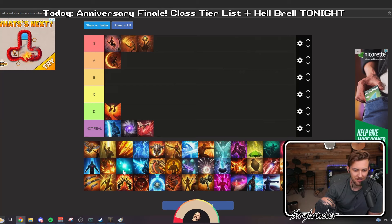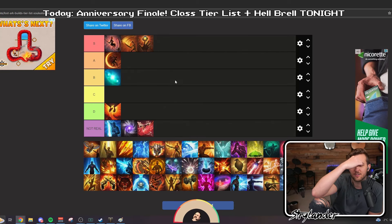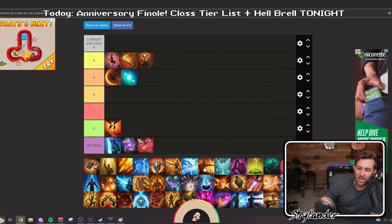I actually don't even know what some of these are still. Iso Wardancer — okay. I don't think I've seen an Iso Wardancer that has completely blown me away yet. I haven't played with a ton of them, so I don't want to put it in S tier, because I feel like if it was S tier I would know at this point. I think if you're really good at this class you're definitely competing with the big boys, but I just don't have enough experience with them yet to throw it in S.